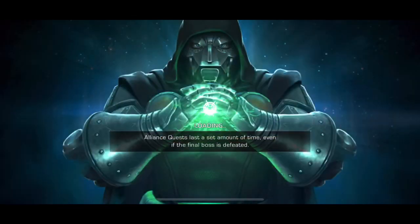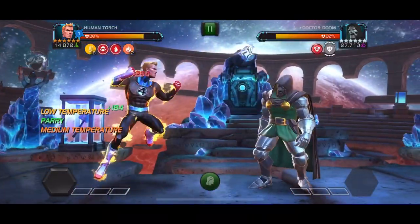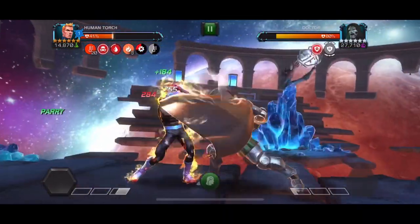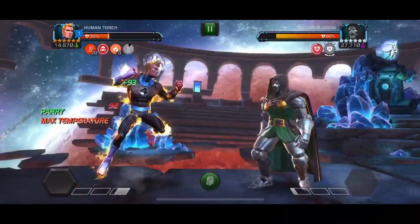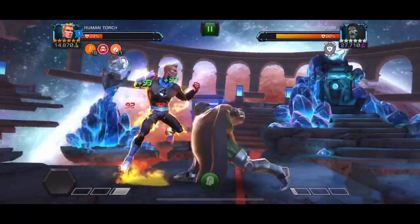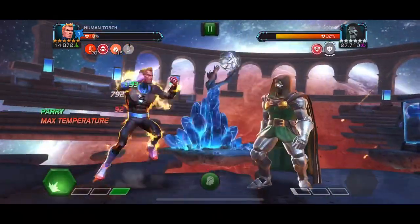Dr. Doom's victory screen looks awesome — he just looks so badass. I'm going to bring Human Torch to handle this boss quickly. The rewards for initial completion were 25 six-star shards, 500 five-star shards, and a five-star signature stone — definitely not bad at all. I'm glad they increased the rewards for this monthly event, because it realistically takes about half an hour a day. Fortunately it's only one energy, so it won't take too big of a toll.